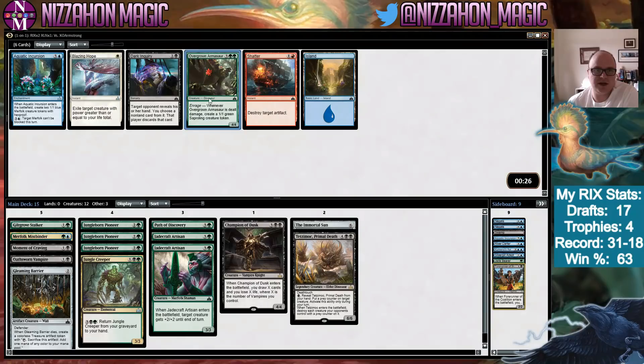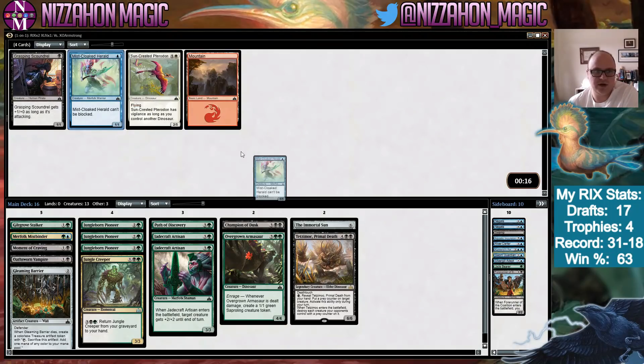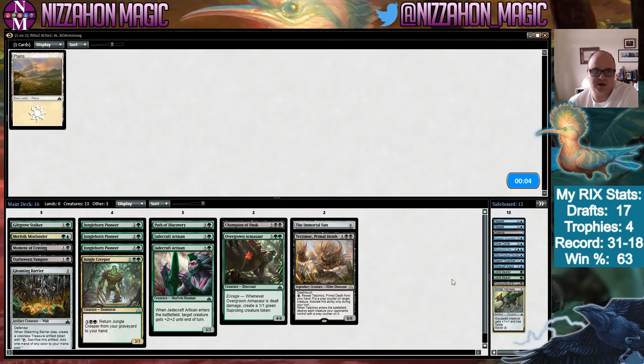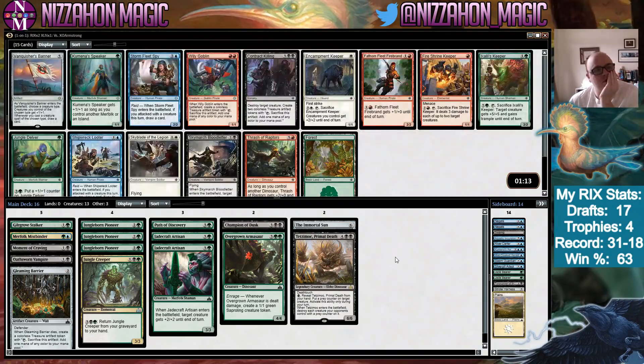We'll take an Armasaur over Aquatic Incursion. Sworn Guardian, all these sad Merfolk, Miscloaked Harold — I'm just not going to play Grasping Scoundrel in this deck. We're going to have two choices: one's going to be a really synergistic Merfolk deck, and the other is going to be sheer power thanks to Tetzimoc and Champion of Dusk. We still have the Immortal Sun — and now Vanquisher's Banner too! What do we do?